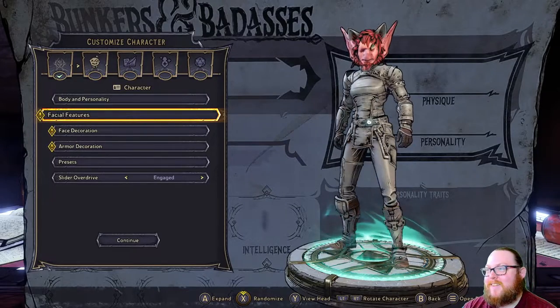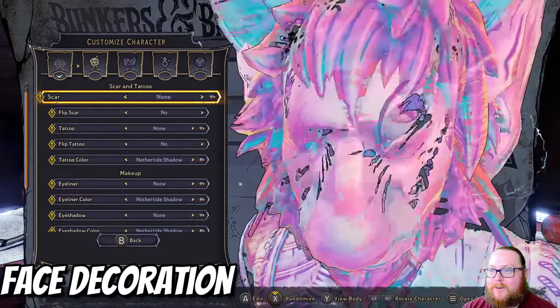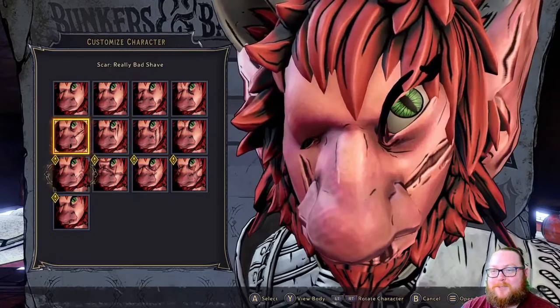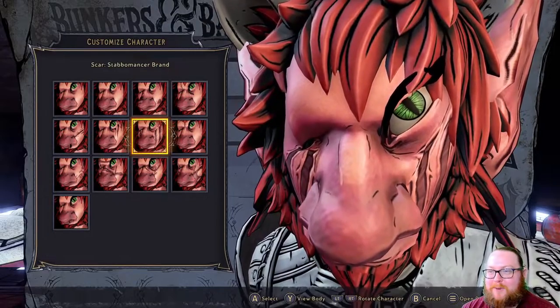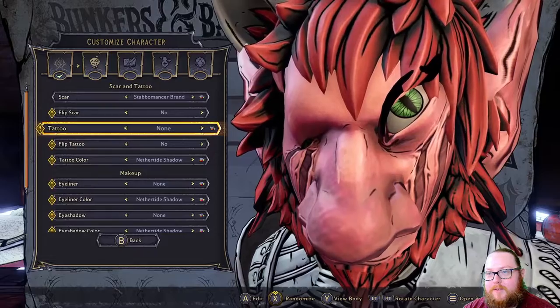These are the things you can do in character creation. For face decoration, there are all sorts of different scars, though you can't really see them super well. I think this one seems to be the best — it looks absolutely terrifying, so I'm going to go with that one. We're not going to flip the scar.